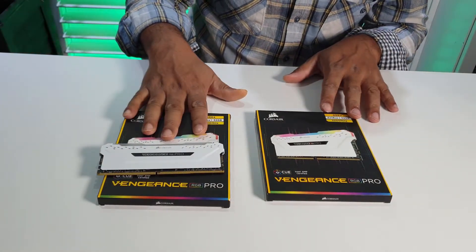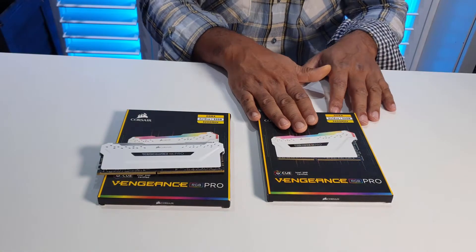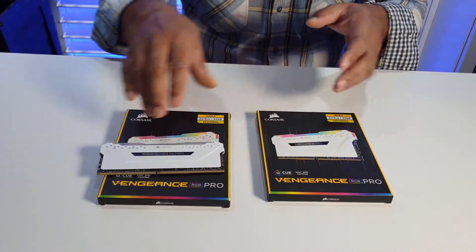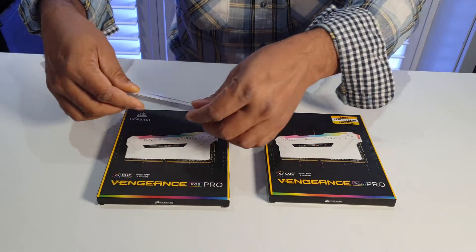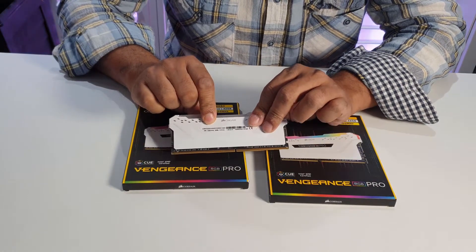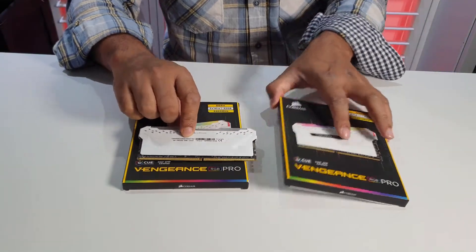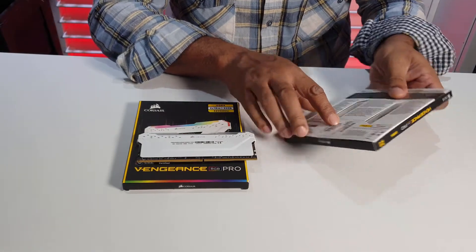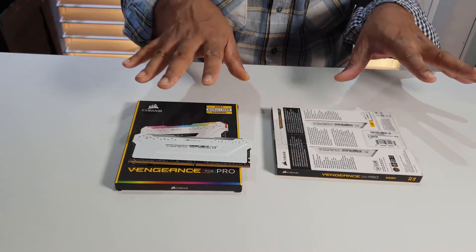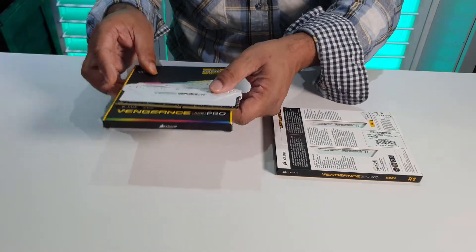I bought these ones quite earlier on, and then this new set happened to come on sale. I thought it was worth getting for the price, because currently they're quite expensive everywhere else, and I managed to get the same color and type. The only difference I'd say is the model itself — this one says 4M2C and this one says 4M2E. I honestly don't know what that model difference means.